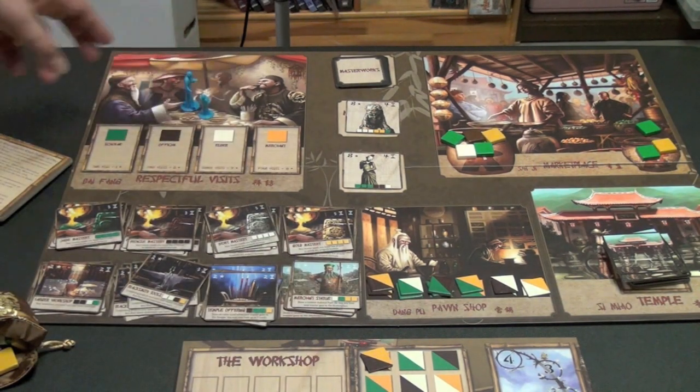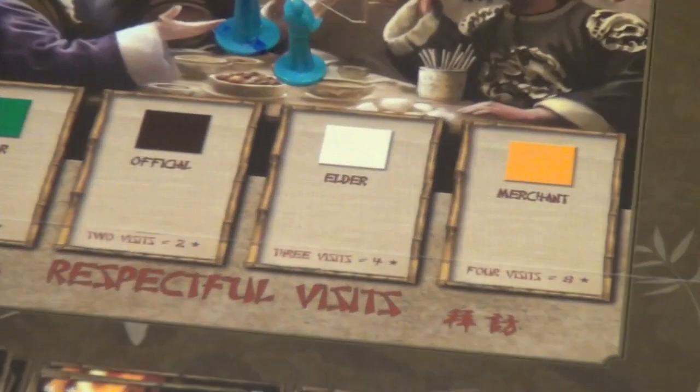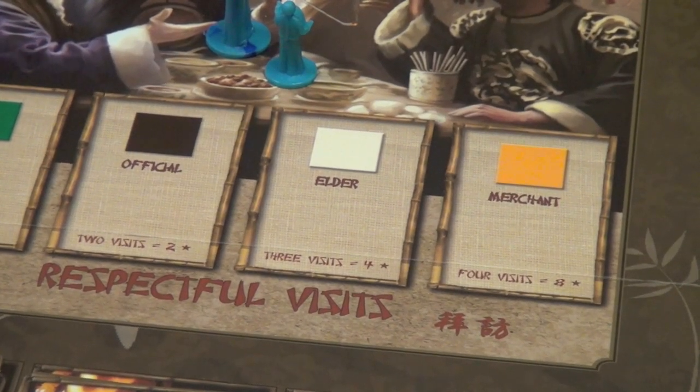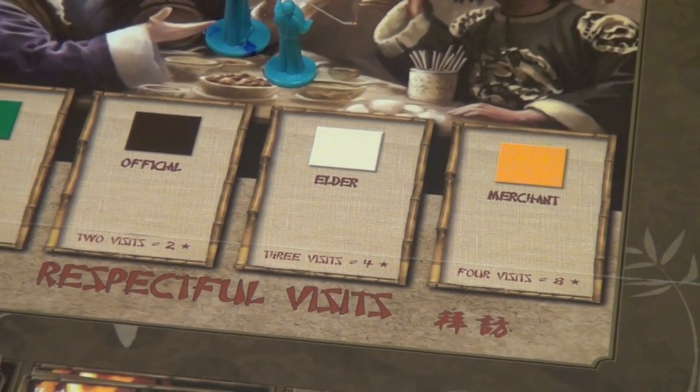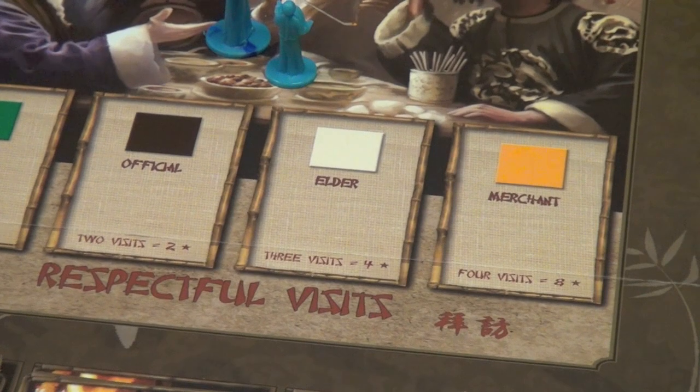You can send them up here to visit people. When you go visit people, you have to pay a certain amount of that particular good. For example, you can see up here that to visit the merchant, you have to pay gold. When you pay gold, you then put one of your little tokens in front of the merchant. What you're trying to do over the course of the game, if possible, is visit all four of these people.